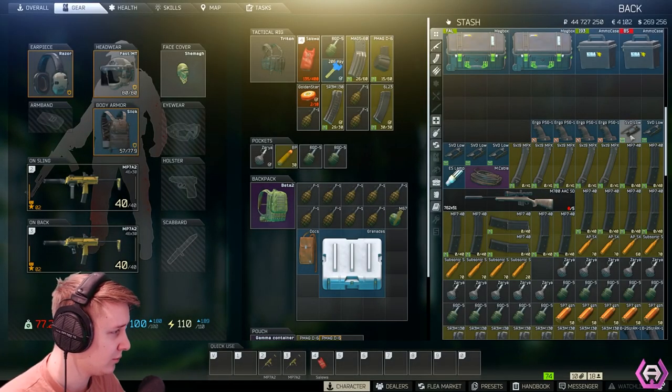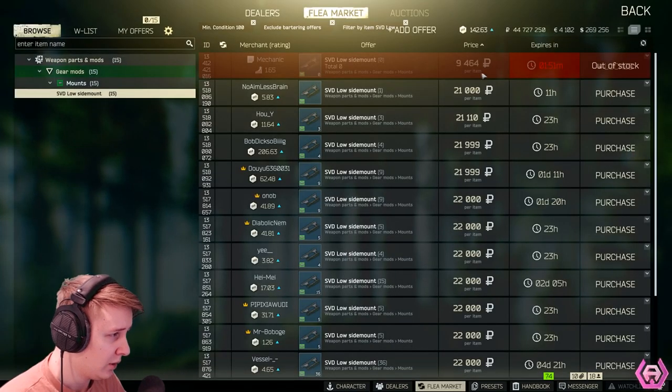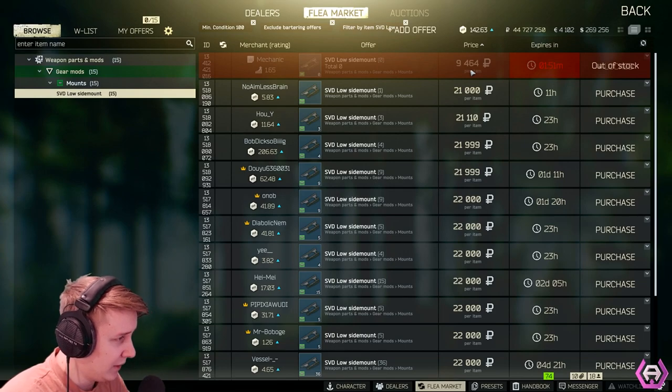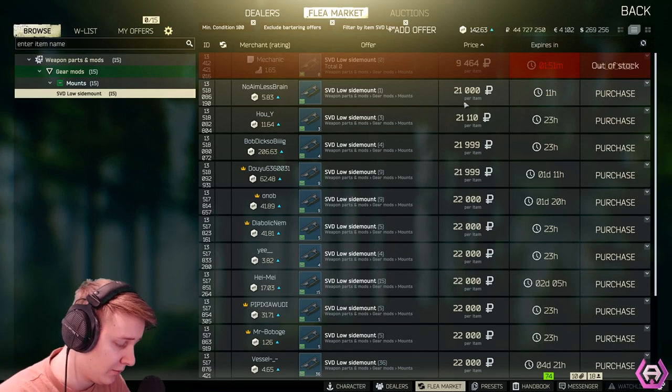The second thing you should buy is the SVD Lower Mount, which you buy for $9,500. I sold it for $19,000 and made $34,000 from that.